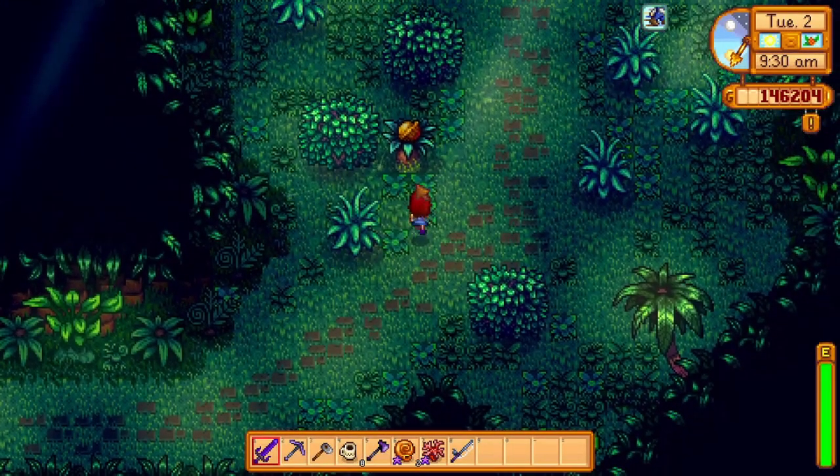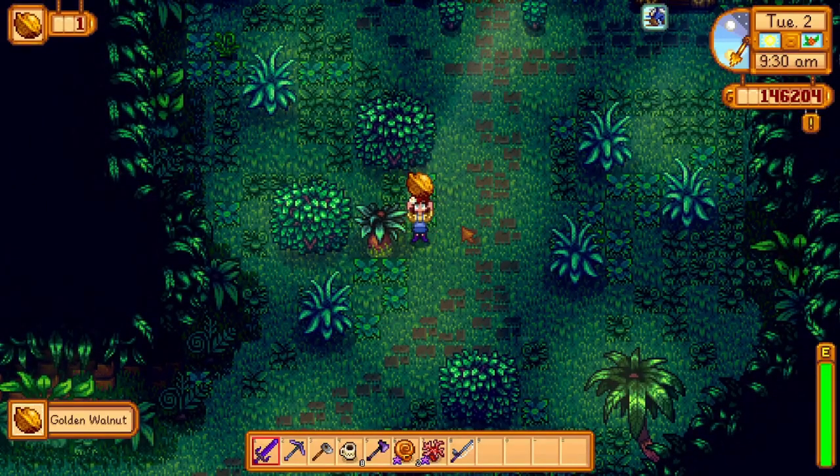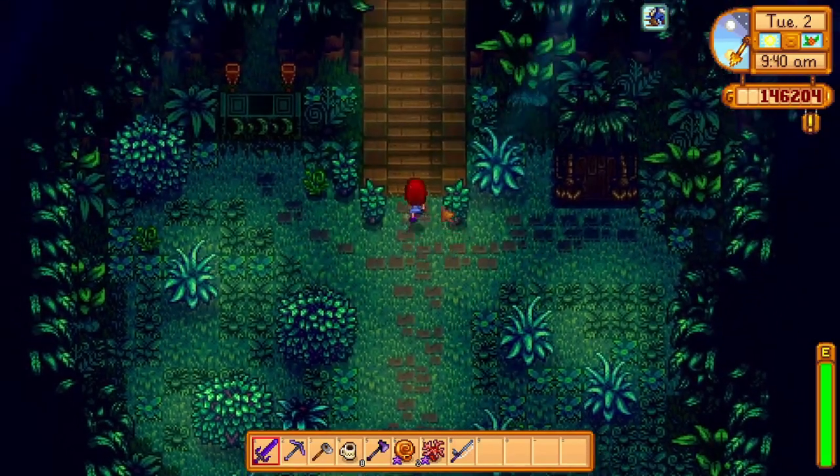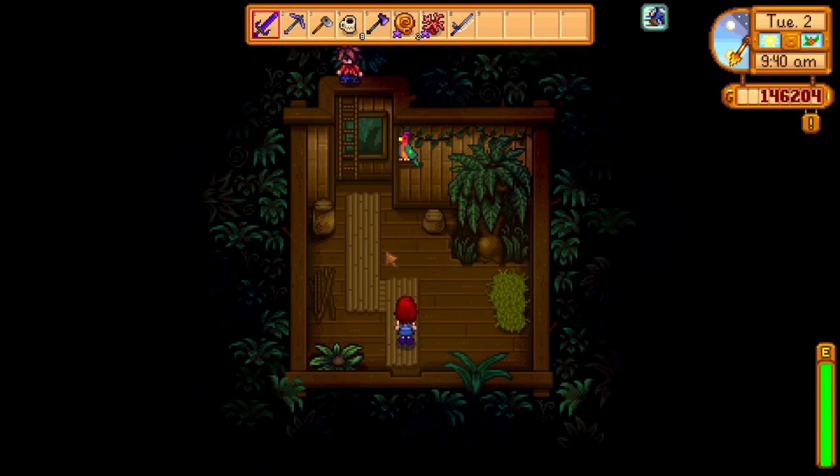As soon as you land on Ginger Island, you will see Leo in a tree. When he sees you, you will get a fright and run away. Simply follow him to his little house. On the way, you will find your first golden walnut just sitting in a bush.